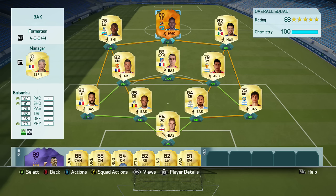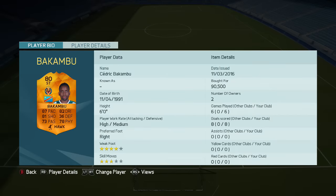Bakambu is really all about pace, he has a great weak foot, and he's not too bad at scoring goals. If I'm talking a bit quiet I apologize — it is late and I'm trying to get this review out as soon as possible. His face card stats are: 87 pace, 81 shooting, 73 passing, 82 dribbling, 36 defending, and 78 physical. He also has a 4-star weak foot, 3-star skill moves, and a high/medium work rate.